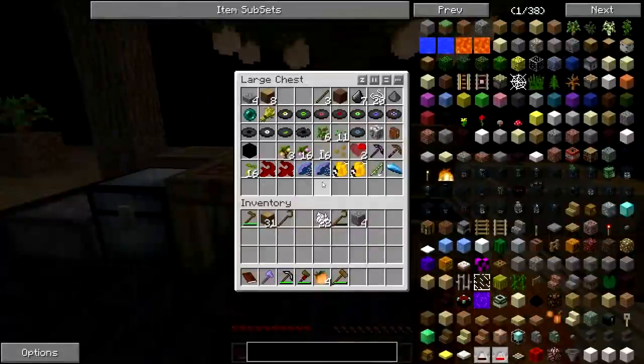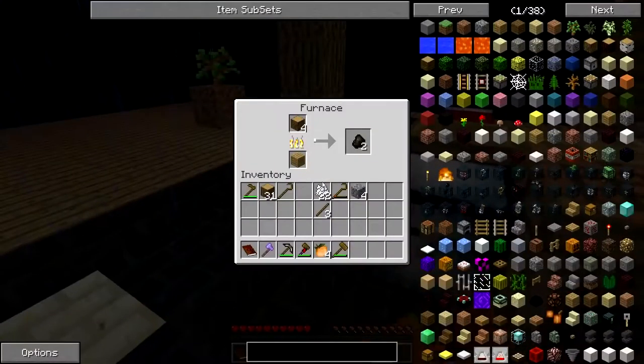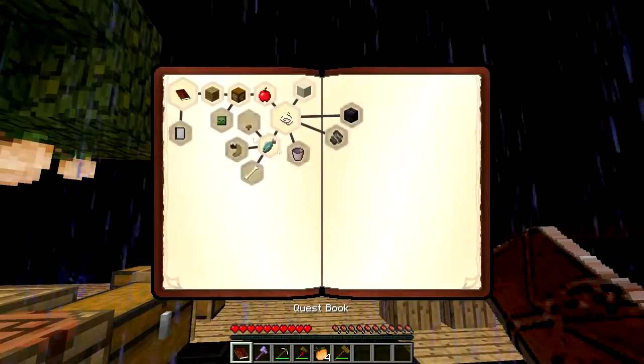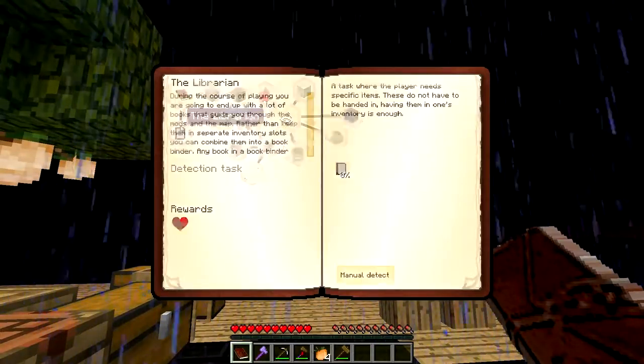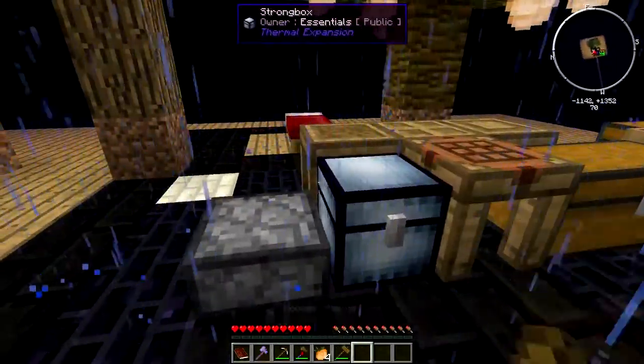Hey look, it's snowing over here. It's winter over here. Oh, we can actually start — I was gonna smelt up some charcoal so that we can have some torches, because it's pretty dark over here in these corners that I made. Here, Travis, do you want to get the clay? Here's the dust for it.